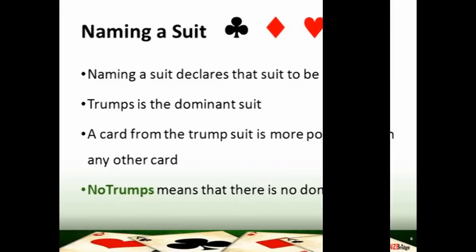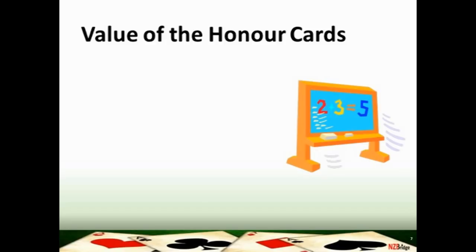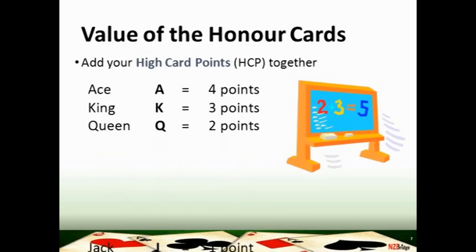In bridge we use honor cards to value our hands. The honor cards are the ace, king, queen, and jack, and they are all assigned a point count. An ace is worth four high card points, a king is worth three, a queen is worth two, and a jack is worth one high card point.